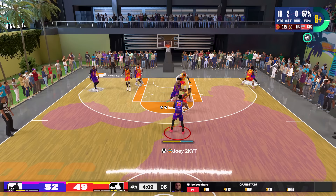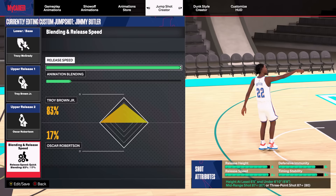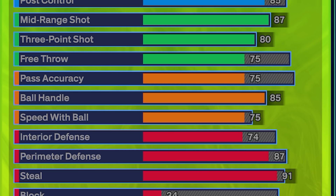Again right here the shot clock is low, fading to that left mid-range area. For some reason when I was on this build I got a lot of grenades thrown at me, but we were able to score in a lot of those situations. Here is the jump shot we were using: base Tracy McGrady, release one Troy Brown Jr., release two Oscar Robertson, blend 83 to 17. This is probably the most popular jump shot used in this year's game — it was mentioned in a Jono video recently and it's pretty much a go-to for a lot of comp pro-am players.